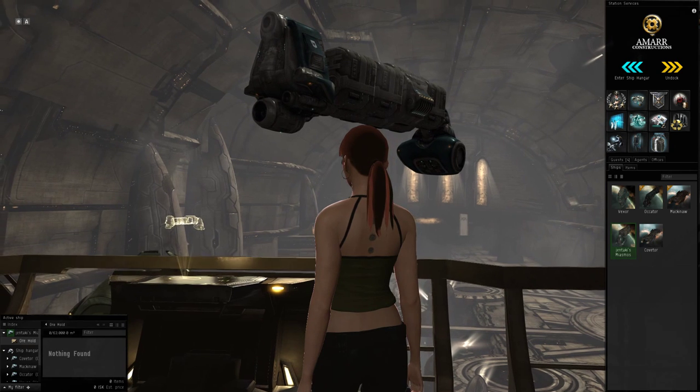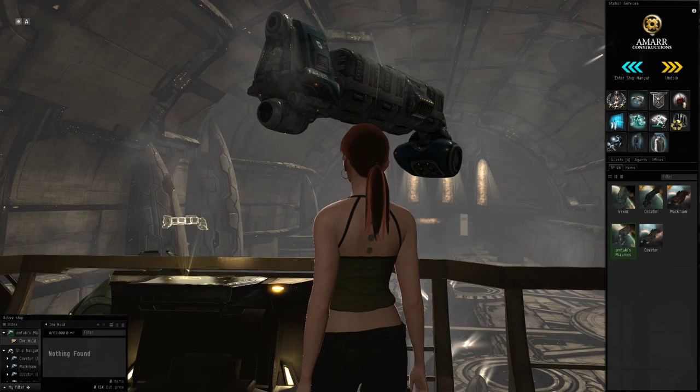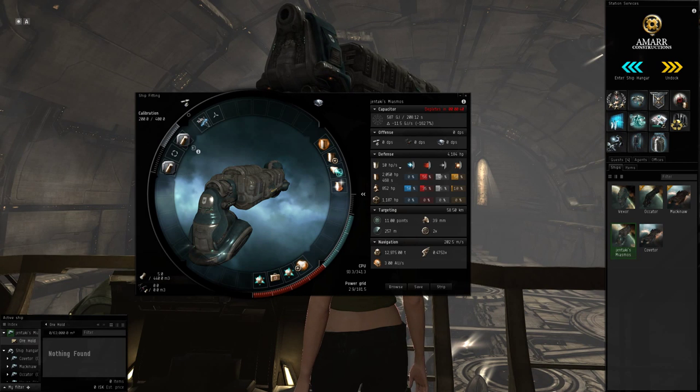It's not that expensive — it's a Tech 1 ship, it's going to be under two mil in a market hub. I could show you the fittings for it. You've got two high, four mid, four lows, and three rig slots.